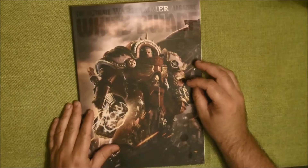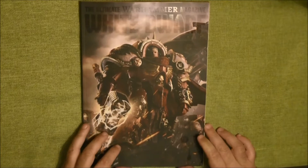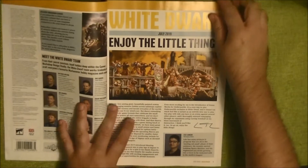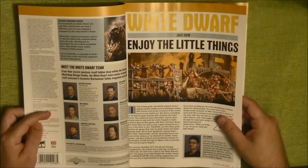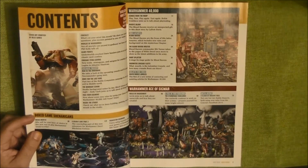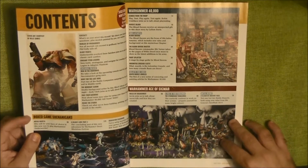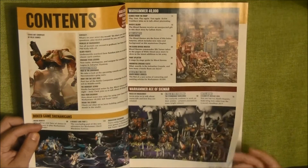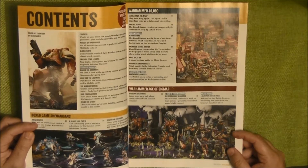This is the White Dwarf subscriber version. Usually we start with the editors, writers, and so on — the introduction, the White Dwarf theme — then we have the content. We will see that we have a blog for Warhammer 40k, another blog for Age of Sigmar, and then a blog for Box games. There is also Middle Earth and Titanicus in that case.